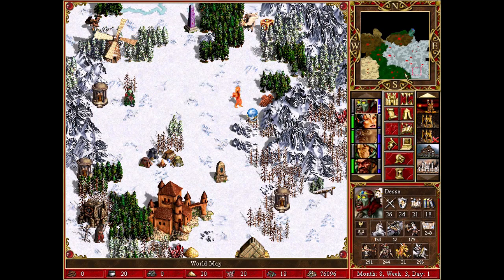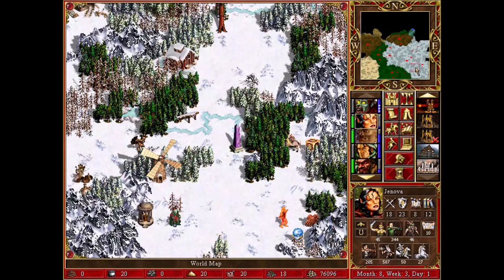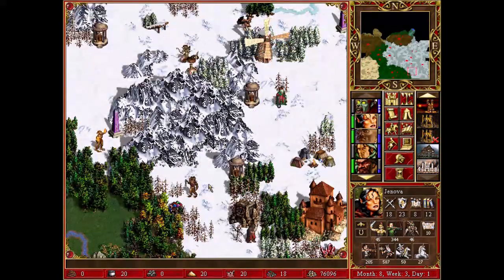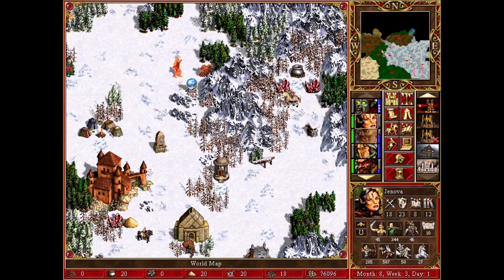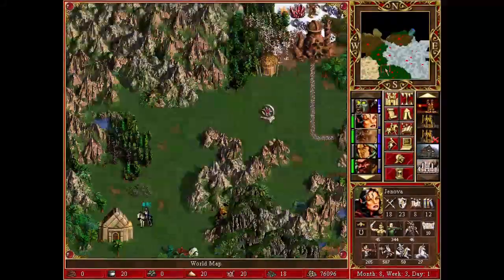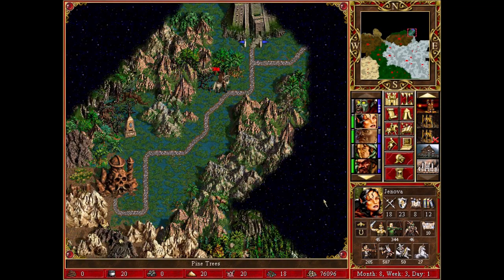There are not many enemies around where this hero is right now. Does she have Earth magic? Great — expert Earth magic. She's able to cast Town Portal. I'm going to try to use this Arm of the Damned on things like a legion of fire enemies and probably against a Dragon Utopia, which is very rare that one hasn't been looted by an AI faction so far.